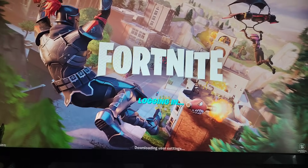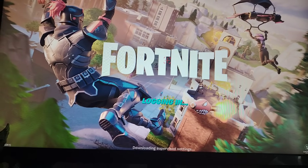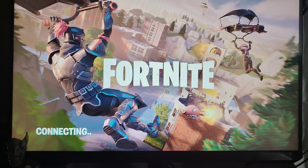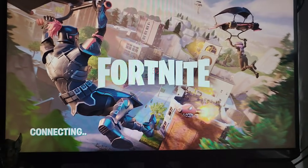Once you see 'connecting' in your left corner it should be there. You can see I am currently logging in to Fortnite. There we go — once the connecting is in the left-hand corner you should be good to go, then you can play Fortnite.